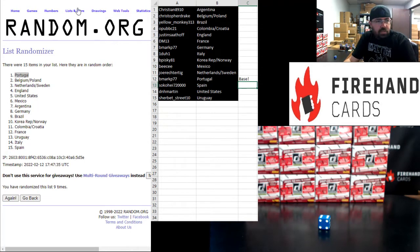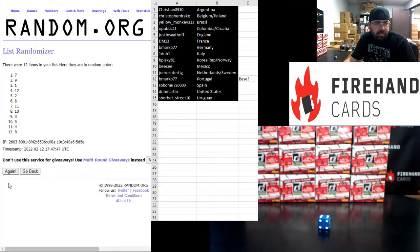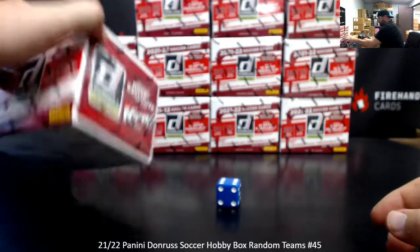Let's draw the box. We'll randomize this list six times and take the box at the top of the list. 1, 2, 3, 4, 5, 6. Box number one — the box in the top left. So this is our box for this break.